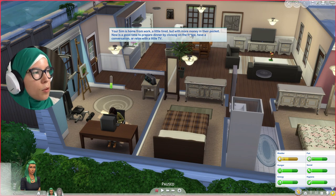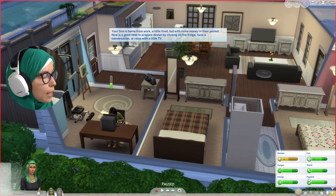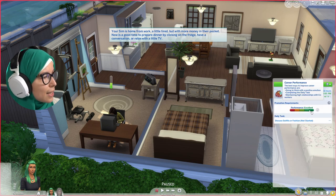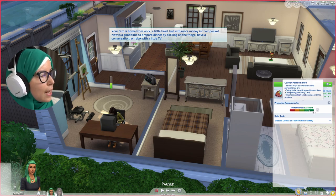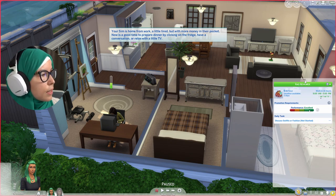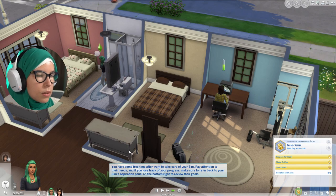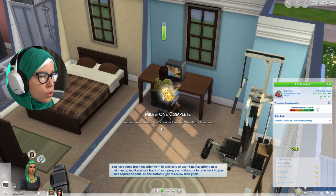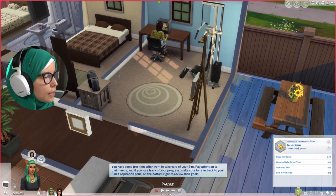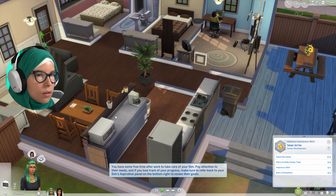Your sim is home from work, a little tired but with more money in their pocket. Valentina brought home 144 simoleons and did superb work — her performance is excellent, meaning it's very likely she'll get a promotion next workday, and that little tick will turn gold. It says to socialize with Alex. She's completed her first day and that final aspiration milestone. Now the next goals are: clean the home, work on the daily career task, improve a skill, and earn a promotion.